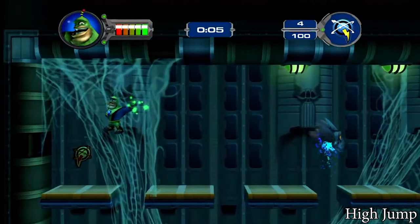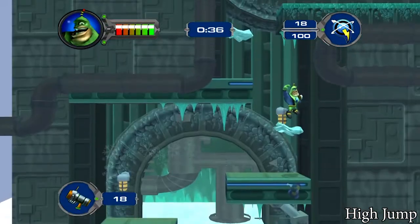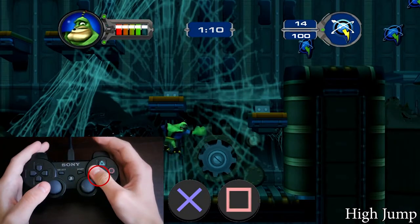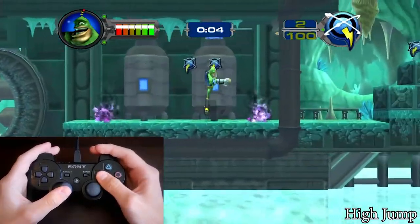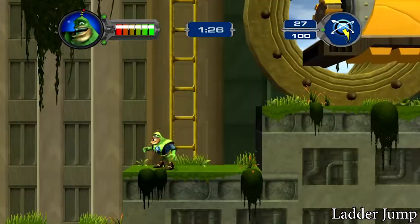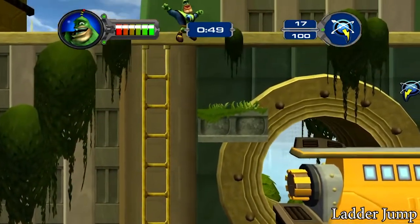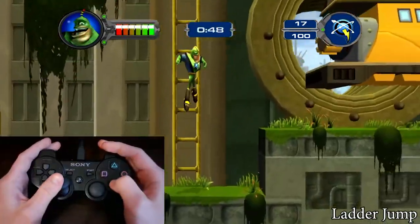The high jump — you can jump a little bit higher, enough to reach a platform above or sometimes to avoid the ledge grab. Just press X and then square almost at the same time — it's the reverse of the punch jump. The ladder jump — Quark climbs on the ladder very slowly. Obviously we must fix this. Just jump and hold up the stick so you immediately grip and can jump again.